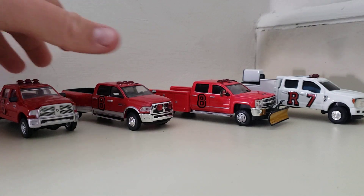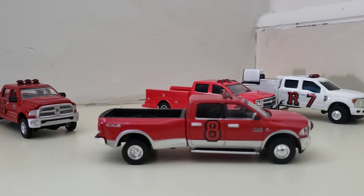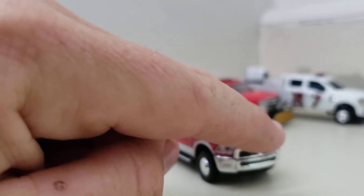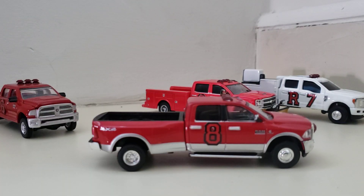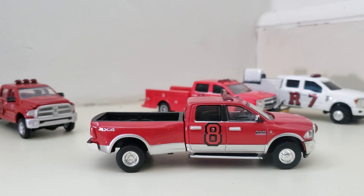The next truck is a Greenlight. This is a Ram 3500 Dually 4x4 — this is Battalion 8. I put lights on the roof as well as lights on the grill. The reason I did a 3500 with this is because it's part of the brush division, so we could actually put a portable tank in the bed of this truck and make it a brush truck if needed.